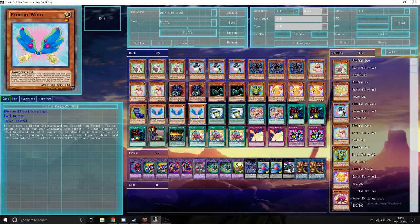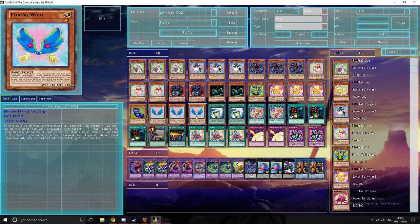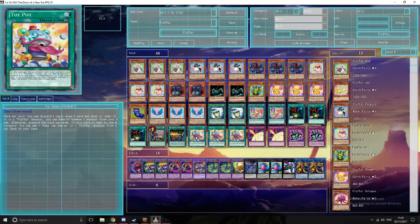We play triple Fluffle Wing — this is what enables the Pot of Greed effect of the deck. If this card is in your graveyard and you control a Toy Vendor, you can banish this and any other Fluffle monster, draw a card, and then choose to destroy your Toy Vendor to draw another card. When Toy Vendor is destroyed, it triggers its effect to give you a Fluffle or Edge Imp.